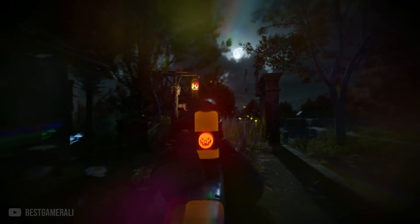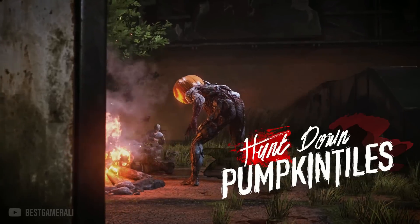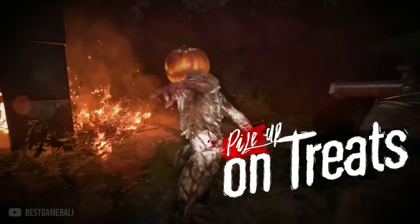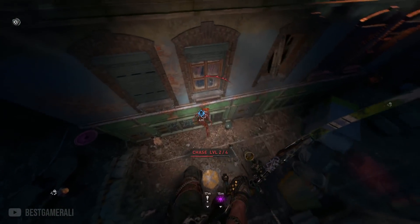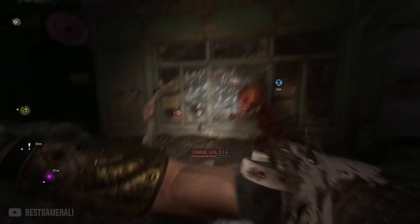Halloween is here and so is the latest community event for Dying Light 2. The first thing this event adds is Pumpkin Volatiles — the ones from Dying Light during the Halloween events — they are back in Dying Light 2. During this event you basically have one task: kill as many zombies as possible. After killing them you will need to search their bodies to collect the new treats.